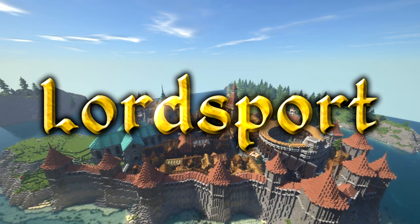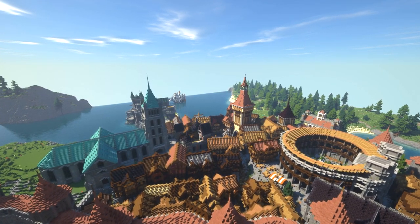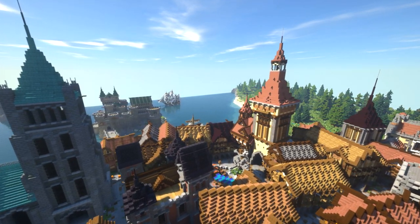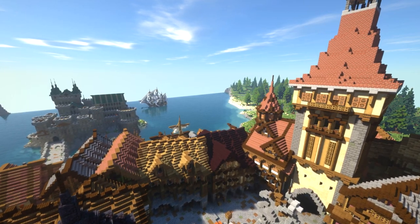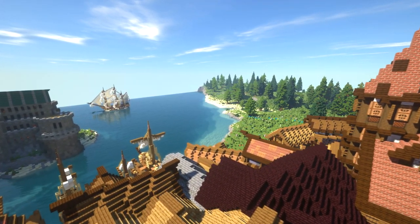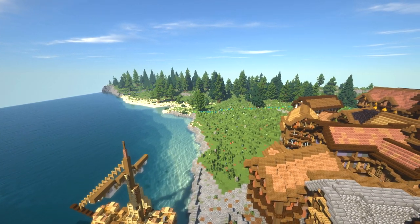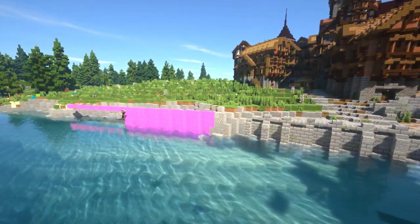Hi guys and welcome back to another let's build episode. Last time we finished up our lower class district as well as the colorful houses by the church. In this episode we're actually going to get back onto the docks - I've been wanting to do some ships, I've been building a couple ships in the background, and it's time to find a nice place to put them. If you're new to the channel, we do a lot of tutorials and time lapses just like this one, so make sure to hit that subscribe button.